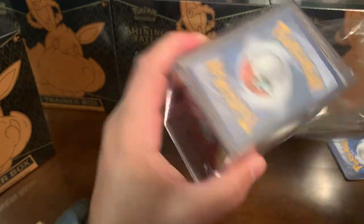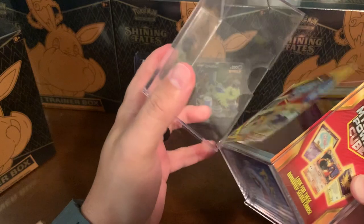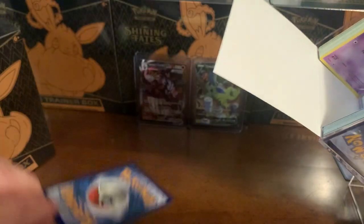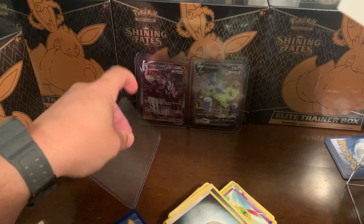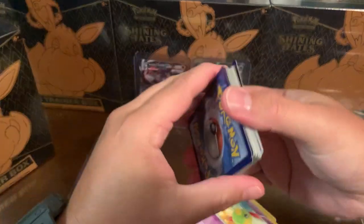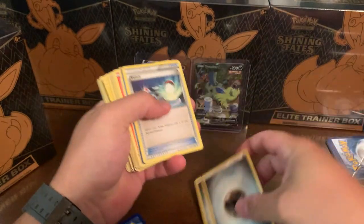Apparently you can look for random cards in here. My understanding is that you can get cards from all generations. So right off the rip there's a couple of cards to look through, and there's some more on this side. It comes with two top loaders - that's cool. This is gonna be 60 random cards I think, and then three holos.